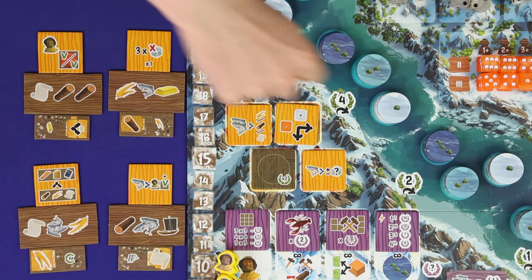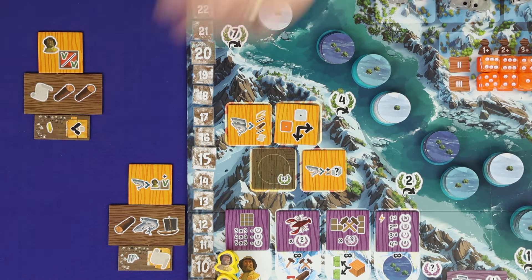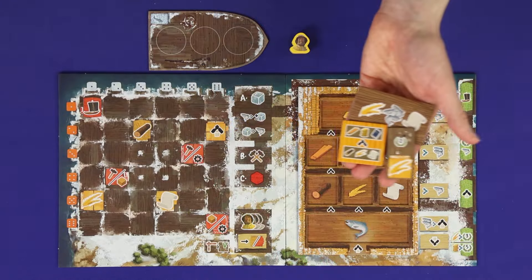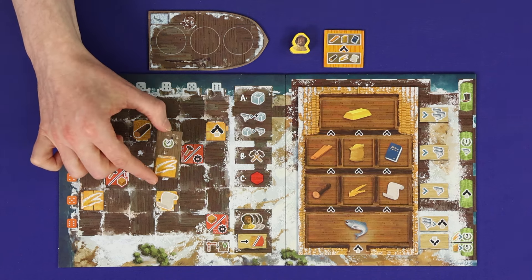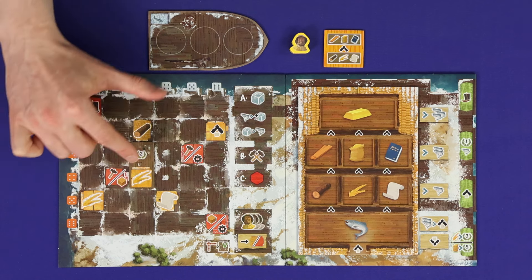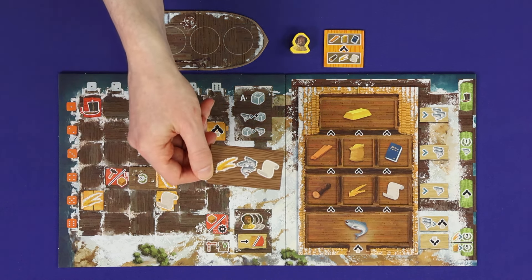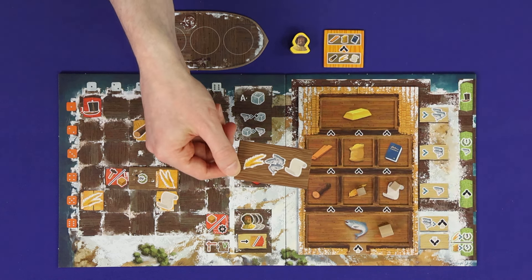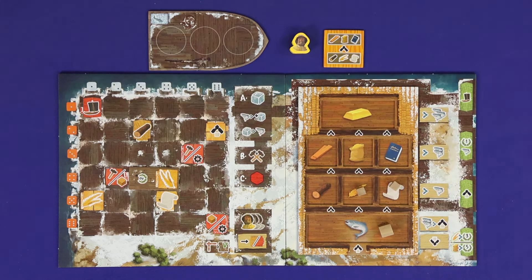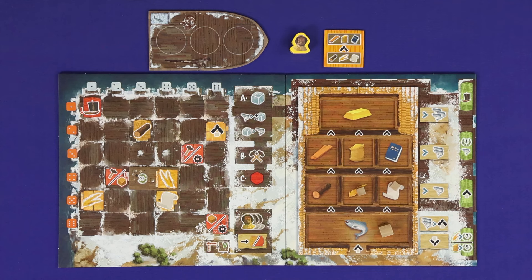Choose a first player and in reverse seating order each player chooses one set of tiles. Any leftover sets are returned to the box. From your chosen tiles, keep your ability tile beside your board — this is an individual player power you now have access to. Build your starter building tile in any orientation into the central four spaces of your board showing the snow marks, and gain your starting resources — here it's a grain, three fish and a paper — before returning this tile to the box. All resources in Saltfjord are tracked by keeping the generic cubes in the matching slots on your resource board. You're now ready to play.